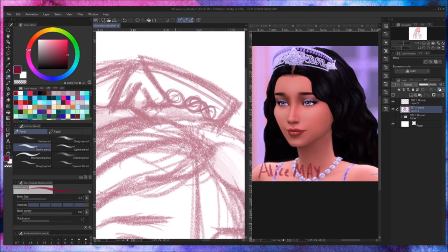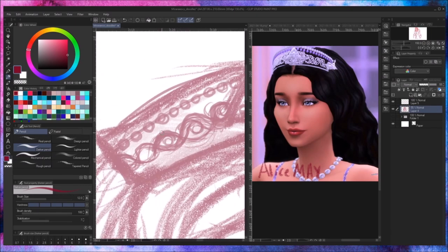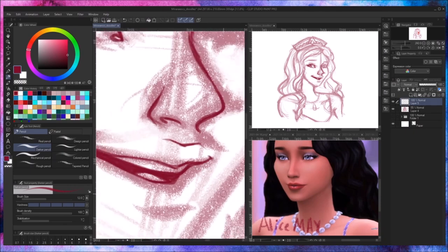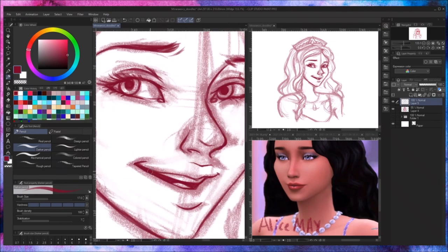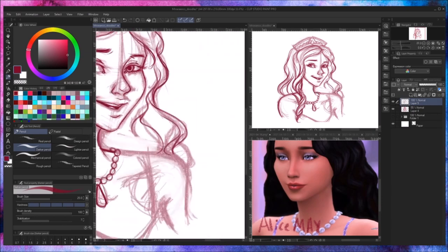Since I've been taking time to do artwork for myself, I also decided to step into digital art again. Now I do use my digital art software to fix traditional sketches and do touch-ups here and there, but I don't fully do digital artwork much anymore and I really wanted to get back into it. So I thought I would do some fan art for one of my favourite YouTubers, Mira Rae.